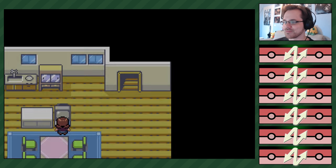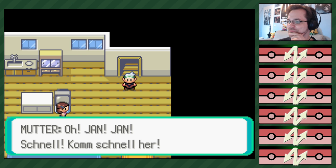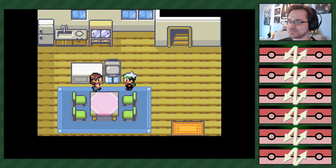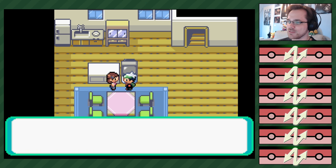Ich bin schon mal runtergegangen. Da kommt jetzt unser... Christian, komm schnell her! Da ist die Arena von Blütenburg City – ich glaube, Vati ist im Fernsehen. Was, Vati? Der aus Zelda? Das war unsere Reportage über die Arena von Hyrule. Moment, was? Oh, schon vorbei. Ich glaube, Vati war im Fernsehen und wir haben ihn verpasst. Schade.